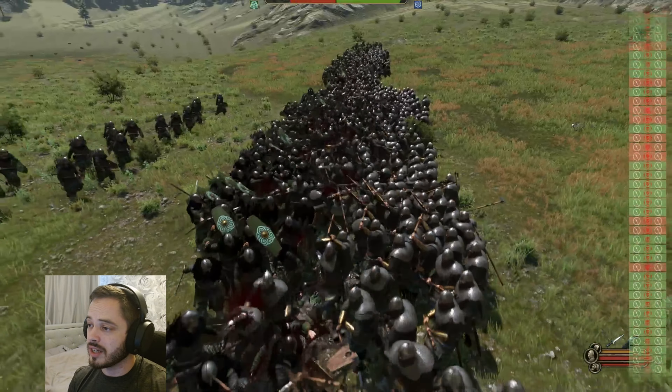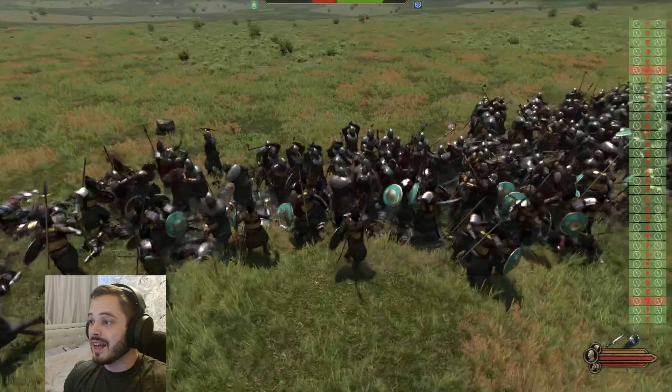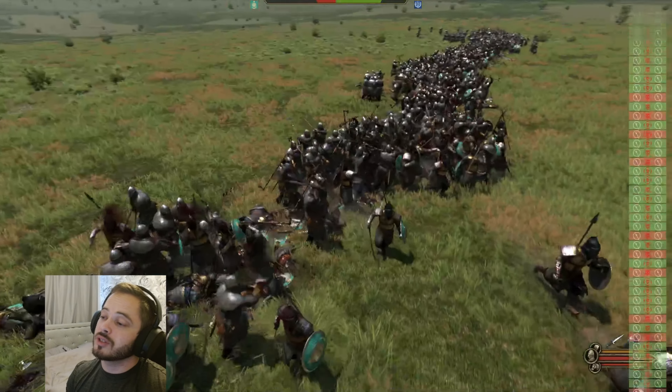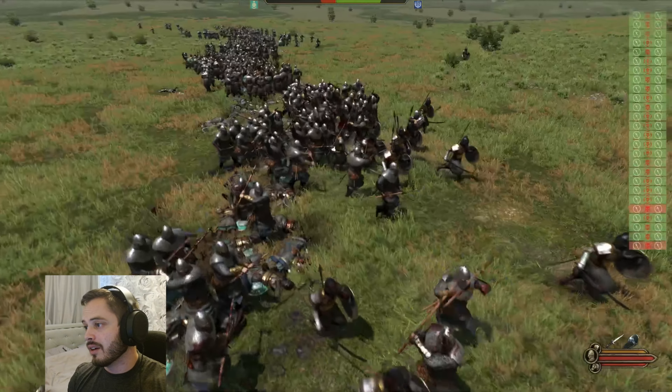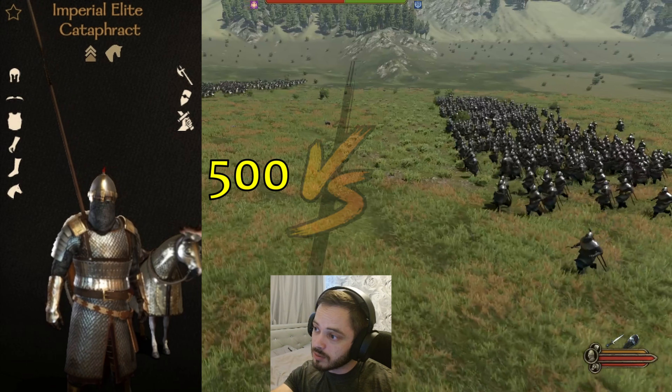Here we've got 500 Kuzhait Darkhan. Even though these guys are slightly stronger one-handed sword and shield units, you know what's going to happen. The Sturgeon Heroic Linebreakers are going to do exactly what they've done every single battle against these one-handed sword, one-handed shield guys — and they're going to slaughter them. 441 killed. They literally just wiped them out.